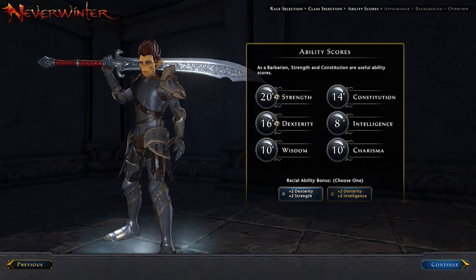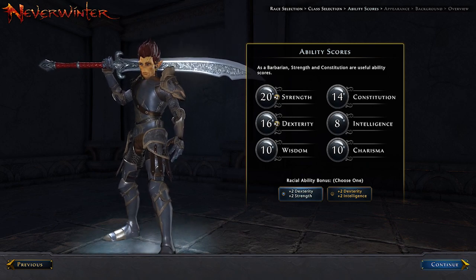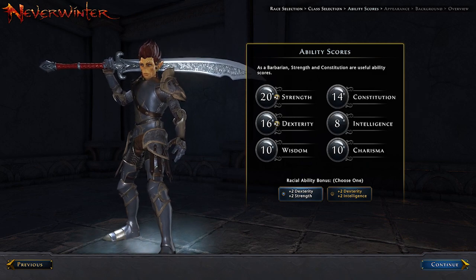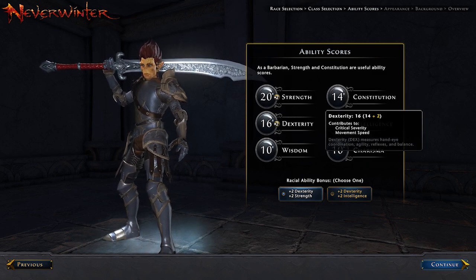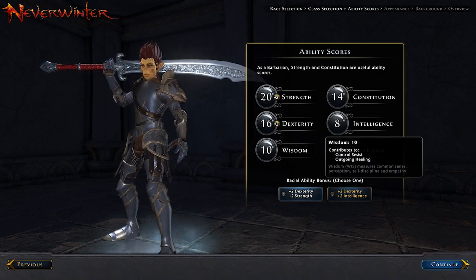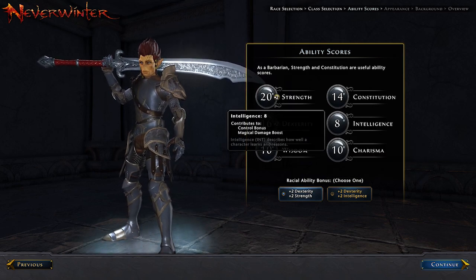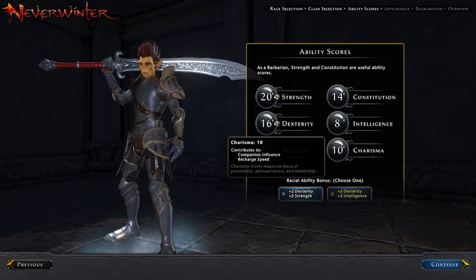At this point we have to choose our racial ability bonus, and we can choose between strength and intelligence. As a great weapon fighter, strength and constitution are the most useful ability scores, so it's obvious we take a plus two on strength.